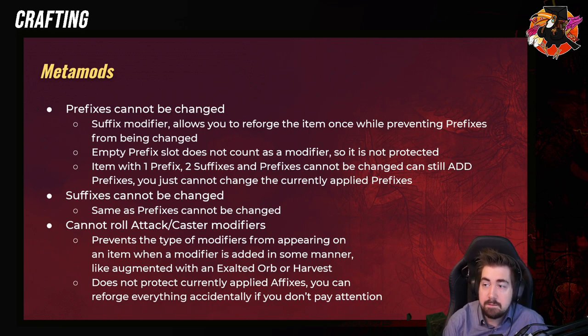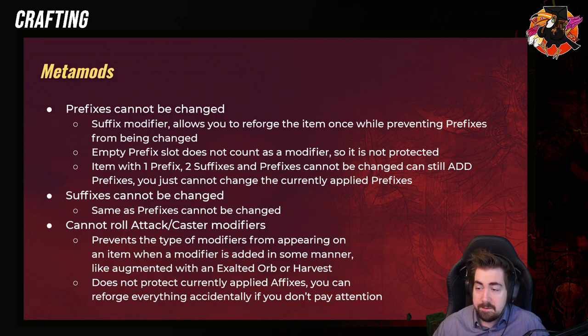As a quick example: if I did 'Prefixes Cannot Be Changed' on an item and then threw an essence at it, it won't keep the prefixes — the essence specifically will override everything. 'Prefixes Cannot Be Changed' is a suffix modifier, and it allows you to reforge the item once while preventing prefixes from being changed. However, if there is an empty prefix slot, it is not protected.